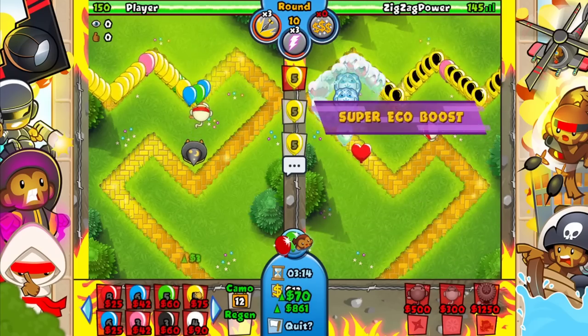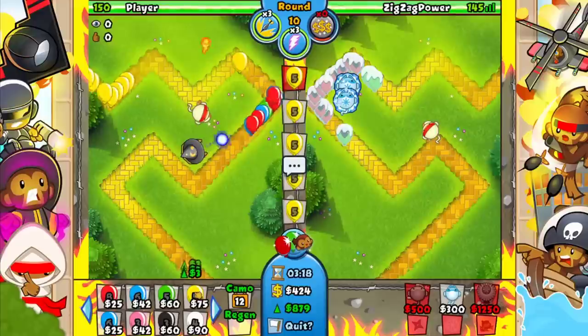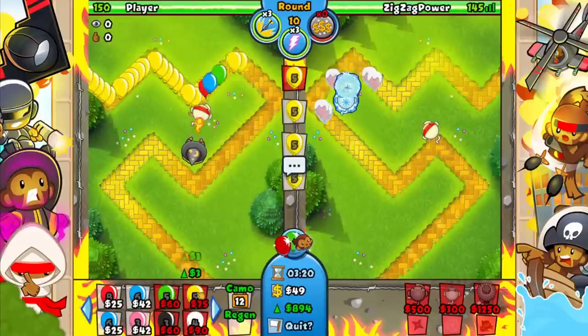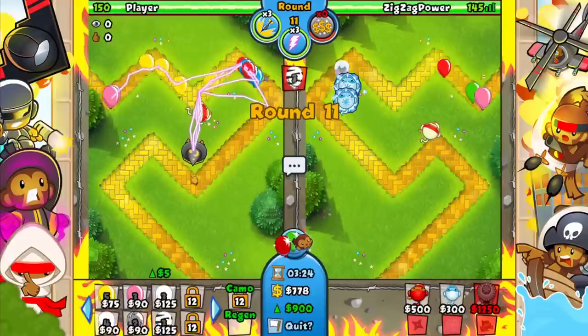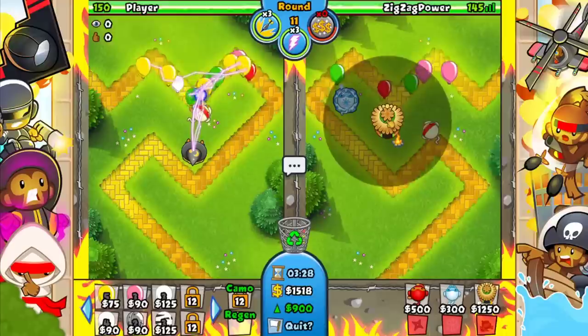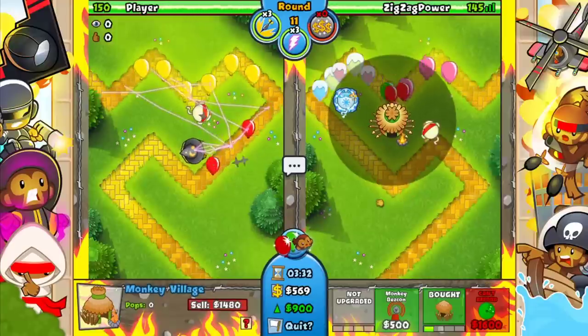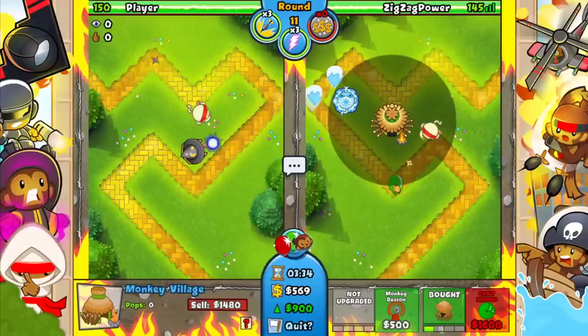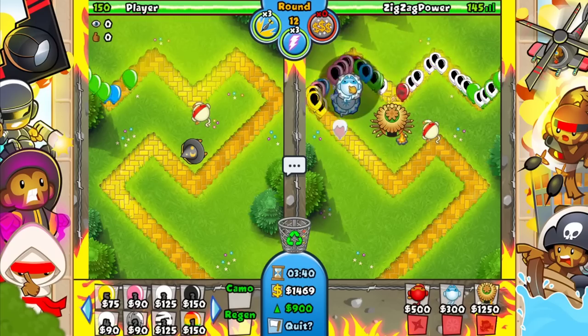Let's go ahead and sub-eco boost as well. I feel like I can read a little bit here — let's go to 900. I need camo detection, let's sell this and go for that over here, then get ready with some camo lead detection.